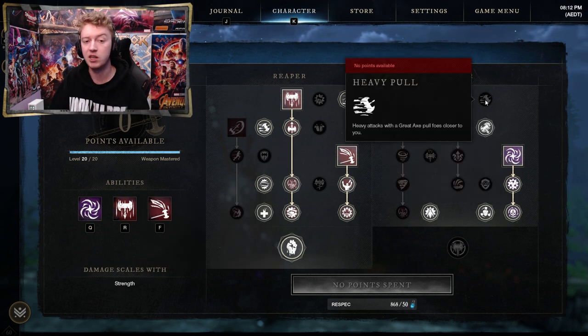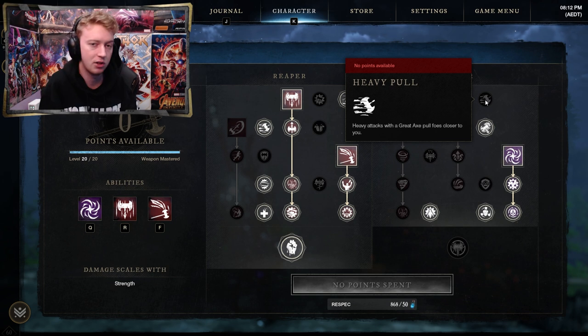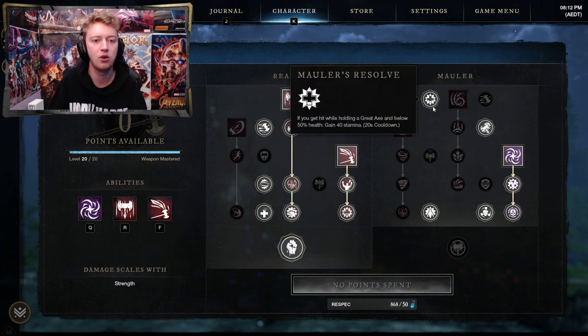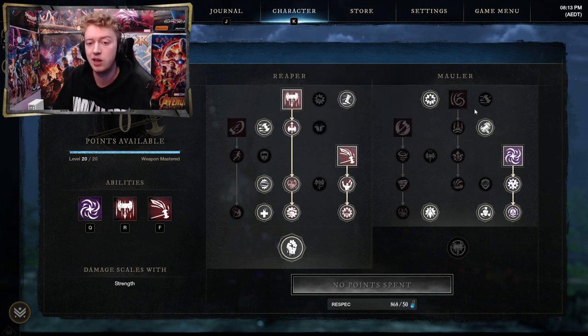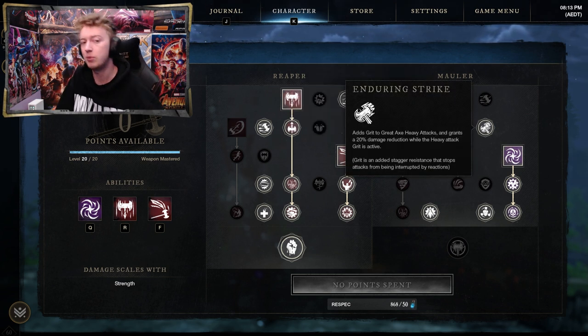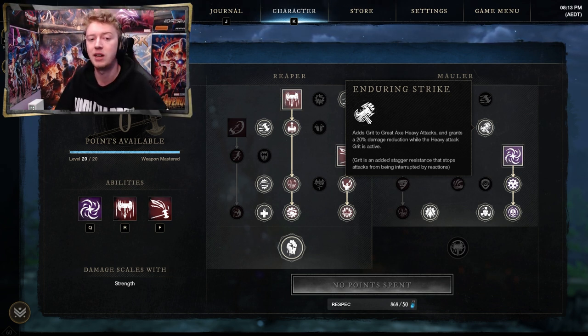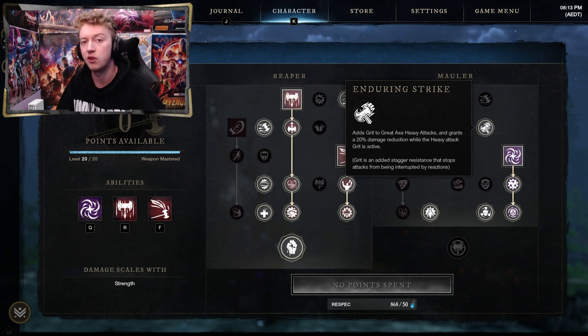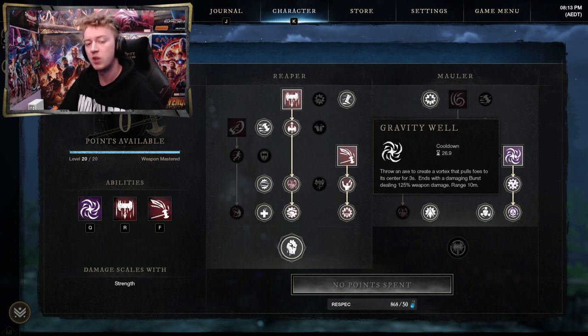Over in the purple tree we're trying to get to Gravity Well. The Heavy Pull spec is currently bugged — it's supposed to bring in enemies during heavy attacks but it actually reduces your heavy attack damage, so ignore it. Instead go with Molas Resolve for bonus stamina when hitting enemies below 50% health. The grit on heavy attacks node is an absolute must — it also gives 20% damage reduction, and grit is critical since Great Axe attacks take so long and getting interrupted is super annoying.